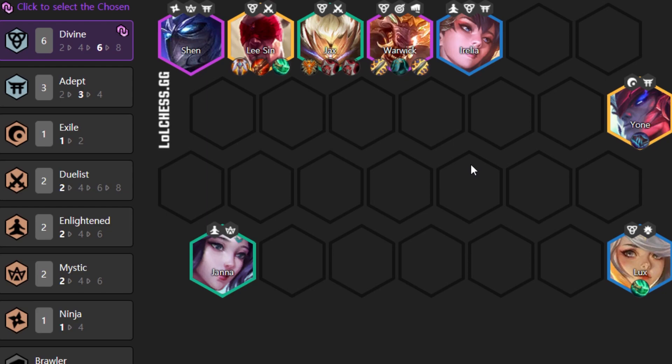The thing is it's really hard to hit this team without a Chosen Divine. It's not impossible because there are six Divines available, but it's a lot harder, and your team has the burst damage when you hit Six Divine. It's very important. Once you get the Chosen Divine, you should play this team using Shen, Lee Sin, Jax, Warwick, Irelia, Yone, Lux, and Janna.